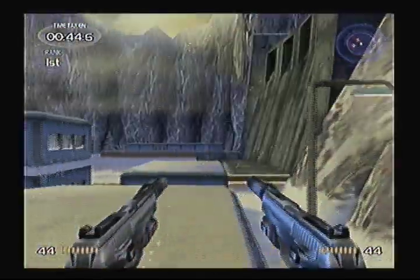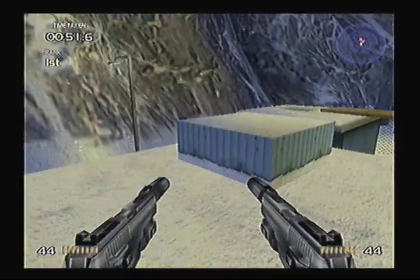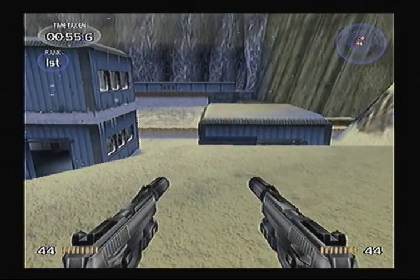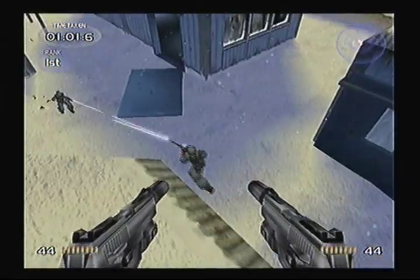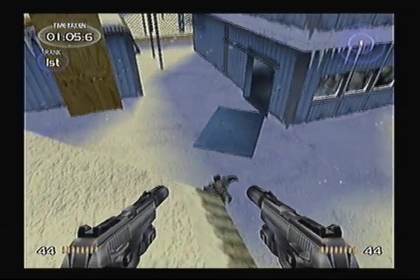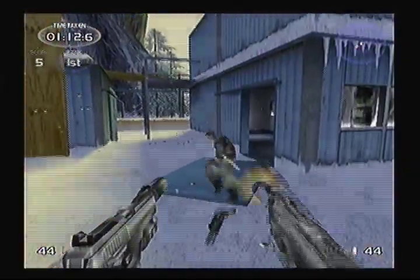I died. You always spawn up here for one reason or another — or at least I always did. I think there are three spawn points, and depending on when you died, you get one of them. If you're wondering what I'm doing right now, it should be kind of obvious — I'm letting these two idiots kill each other. Then I'm just gonna stay up here and snipe the dude, but now I'm going to fall down because I want a shotgun.